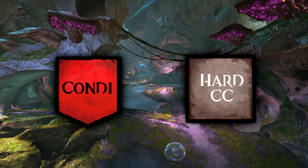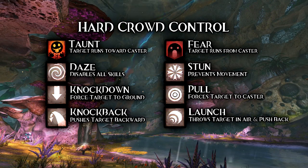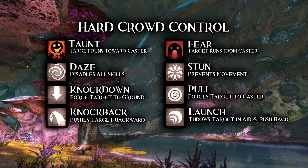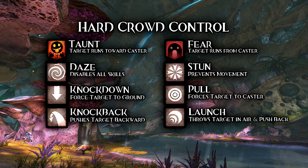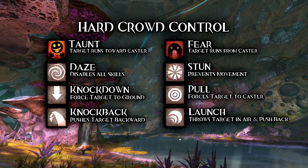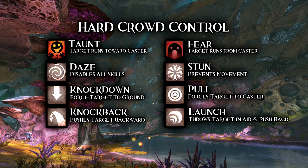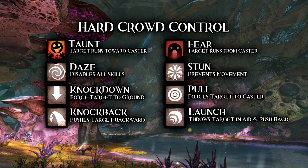While conditions are visually represented as a red arrow in the UI that points down, the hard CC effects are simple beige squares with a white icon in them. There are several other hard CCs: Daze disables all skills for a short time. Stun prevents movement and actions for a short time. Knock Down will force the target to the ground, knocking them on their back or stomach, preventing movement and actions. Pull will pull the target to the caster's location. Knock Back will push the target away. And Launch will throw the target into the air for a short distance, preventing movement and actions.